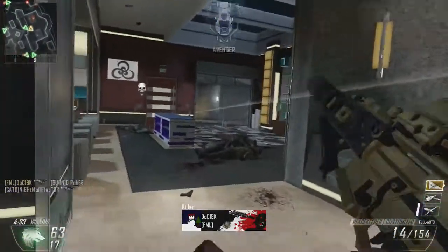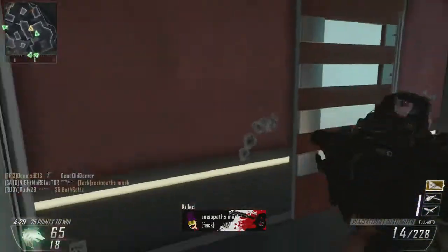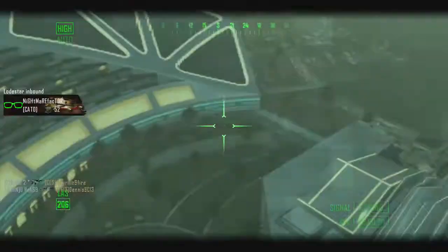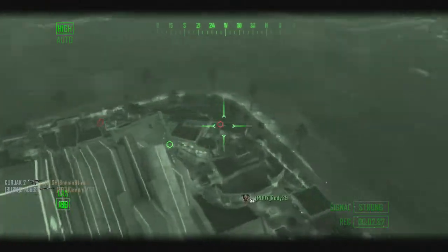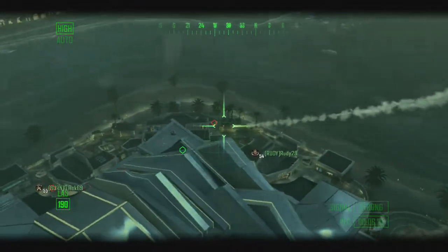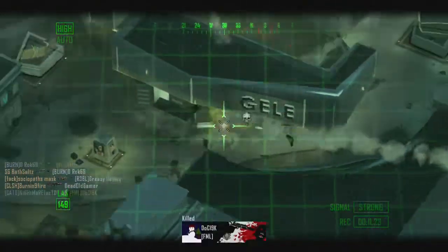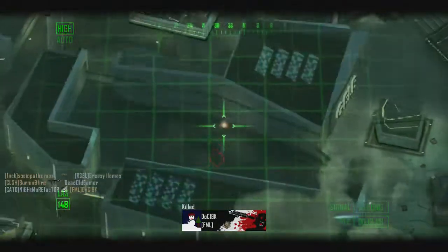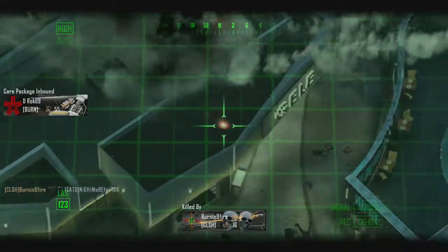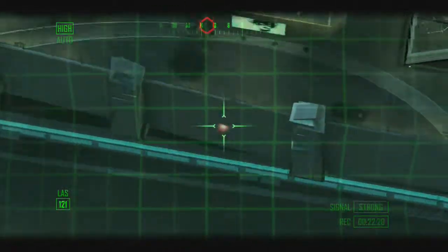One sec. I get a quick kill there. Lodestar inbound — maintain sensor posture. Care package inbound. I can save it for two points; I probably wouldn't have to go. Multiple movers with weapons observed. Care package inbound.